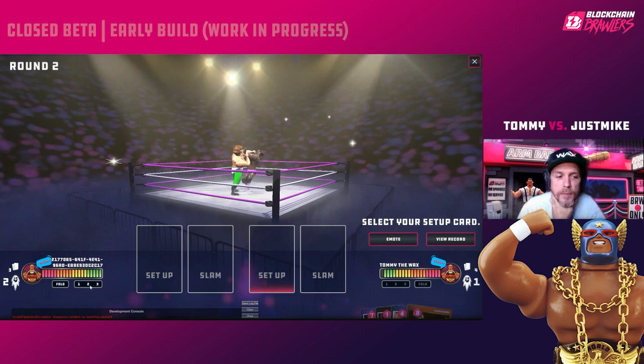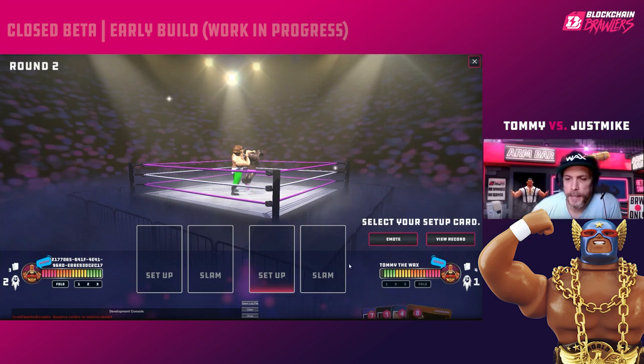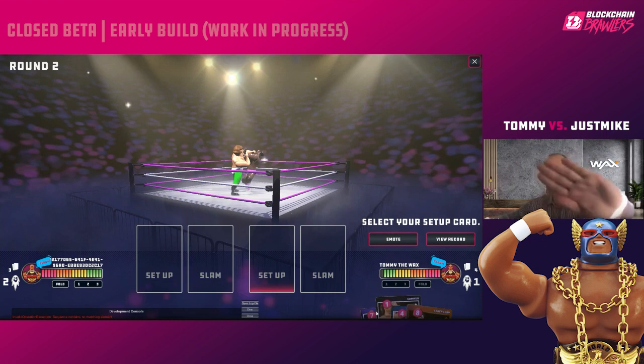Damage is your power meter times the amount you bet. If it gets to a showdown — both players agree on the bet amount — that multiplier applies. If there's a fold, you only do damage equal to your power meter. If you get your power meter up to six and bet three and win, that's 18 points of damage, which is nearly all of your opponent's health.